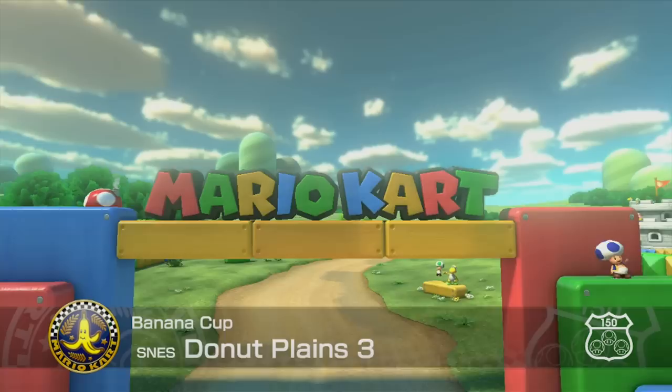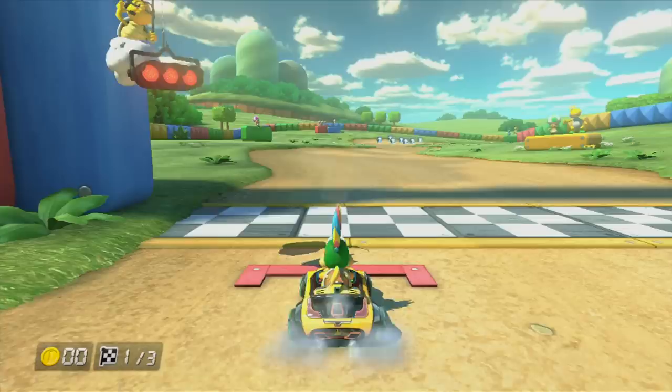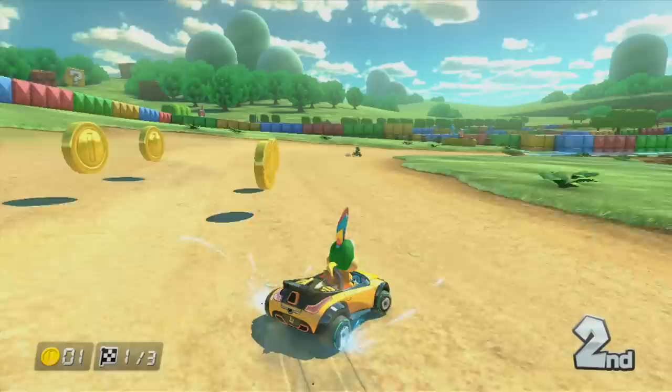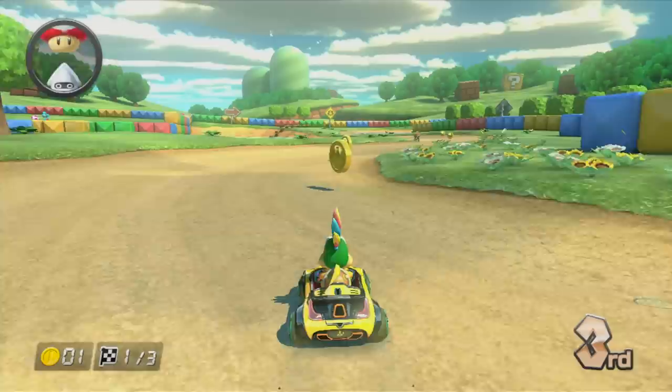Course number two - Donut Plains 3 from the Super Nintendo, the original Super Mario Kart. This one got a big facelift. There's like a toad house over there, little castles, Yoshis jumping around of various colors with the toads. I like that there's so much color in this course. This is probably one of the most remade courses, and it looks great here. The tracks in Super Mario Kart used to just have like a few different themes and they all just had numbers, so it's kind of funny to see Donut Plains 3 being the one they picked. That was the one that started it all. I've played it a bit, but I'm not that great at it.